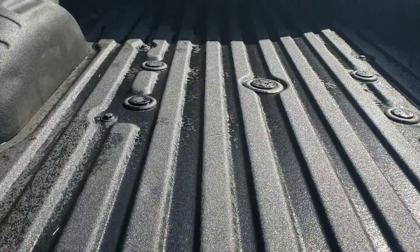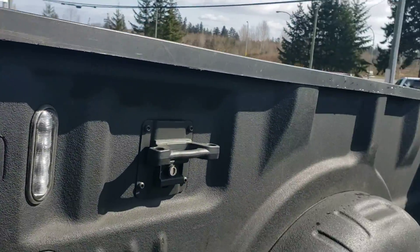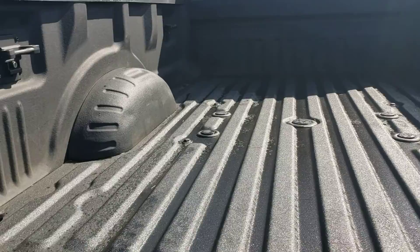This one's also spray-lined. You've got your fifth-wheel prep pack right there, plug-in for the wiring, plenty of tie-down cleats, and nice LED accent work lights to help illuminate the box — perfect for the late-night load-ups.